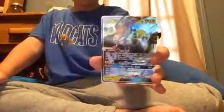Next is Lycanroc EX/GX Midnight Form, 200 HP, does 110 and 50 times which will do 100. Then Tapu Koko GX is 170, same as Pidgeot EX, with Tapu Thunder for 50 which probably does 100.